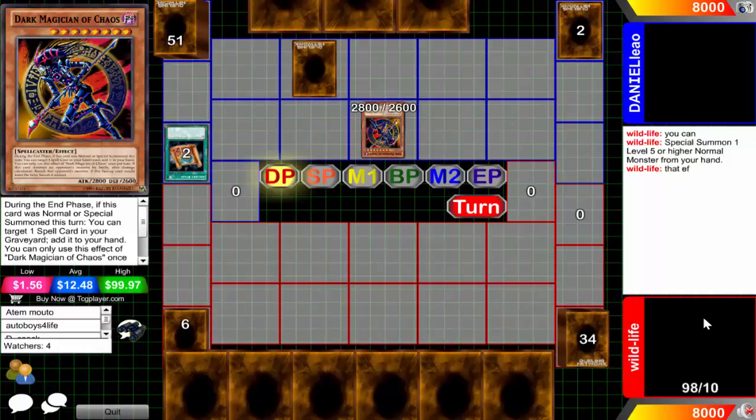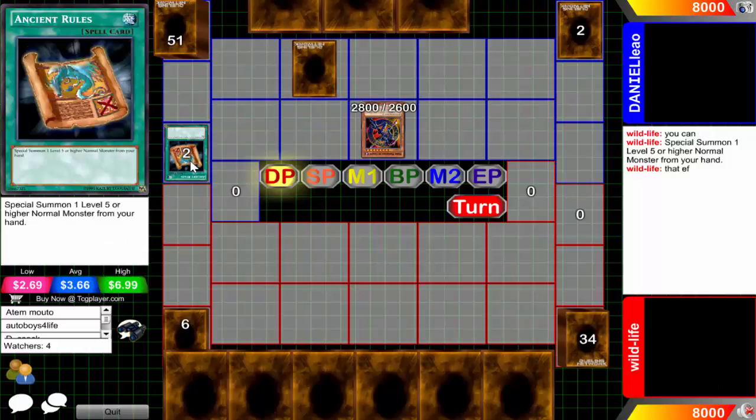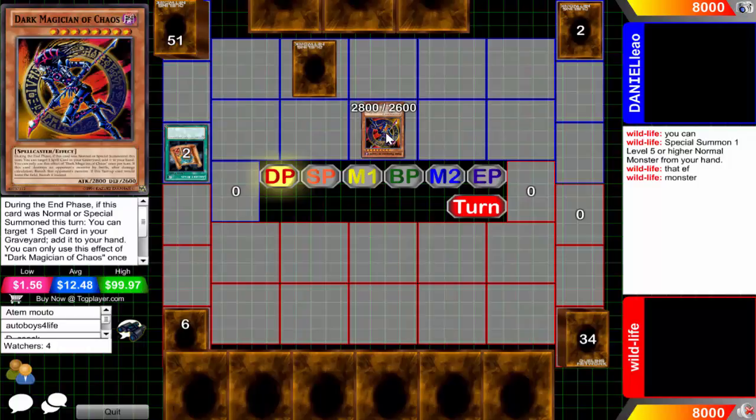So I guess on this card Ancient Rules you can just special summon effect monsters whenever you feel like it. He's like 'no, I'm going to special summon D-Mock but not use the effect, I'm just going to pretend it's a normal monster.' He says it's level five or higher - correct. There are a lot of people in the comments saying it's funny when people use all caps on DN - it is funny. Unfortunately D-Mock is not a normal monster.